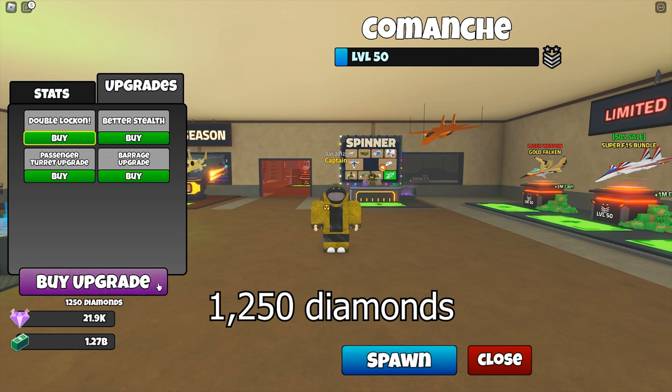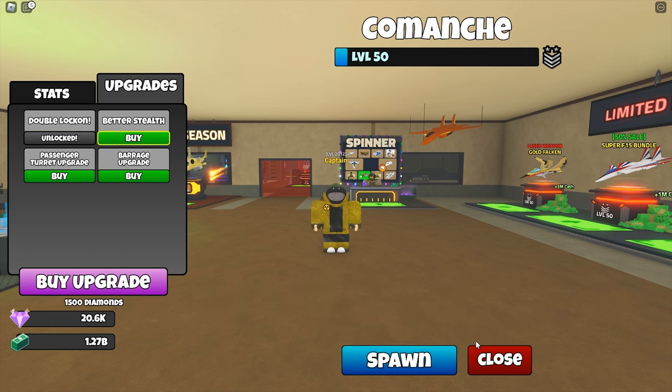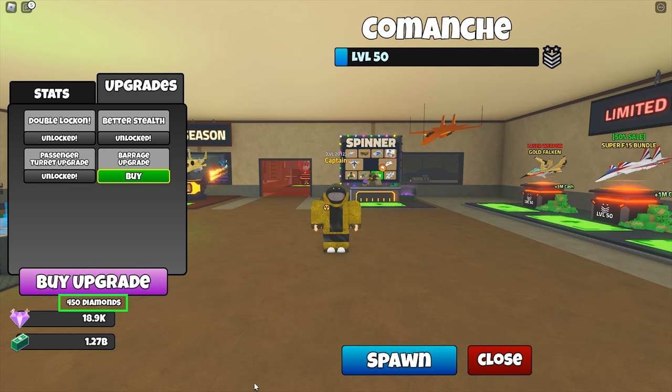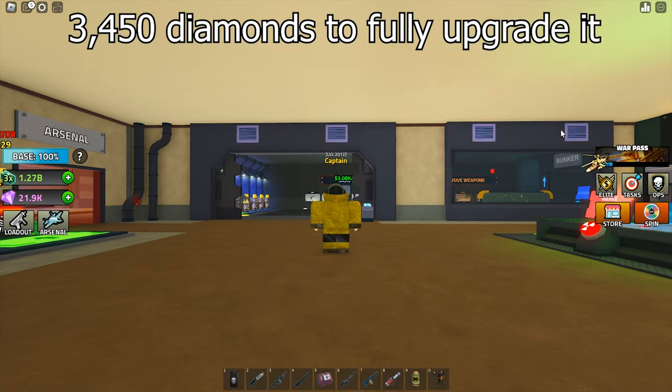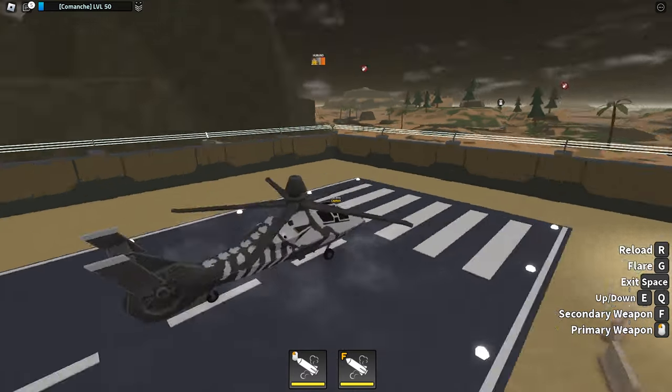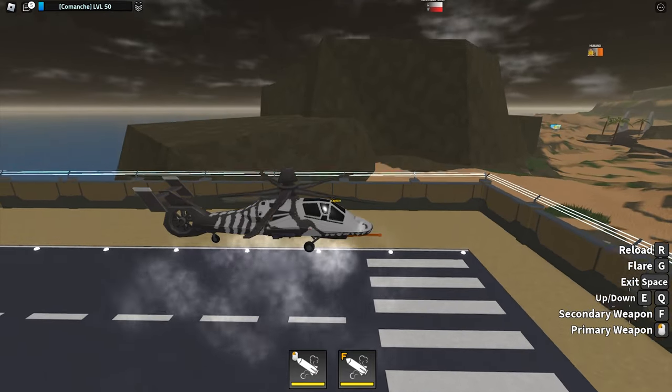Double lock-on — I suppose it has 2 missiles per shot now — costs 1,250 diamonds. Better stealth gives longer time to get locked on, at 1,500 diamonds. Passenger turret upgrade — probably more rounds — costs 250 diamonds. Barrage upgrade — probably more missiles during the barrage — costs 450 diamonds. I just spent 3,450 diamonds total. Fortunately I have more than 20,000 diamonds lying around. Military Tycoon is really trying to burn out diamonds from players.